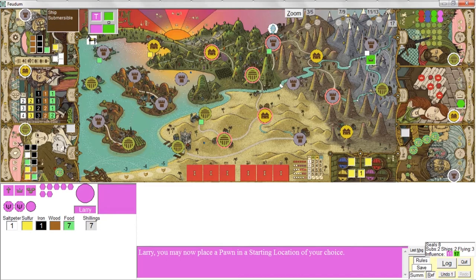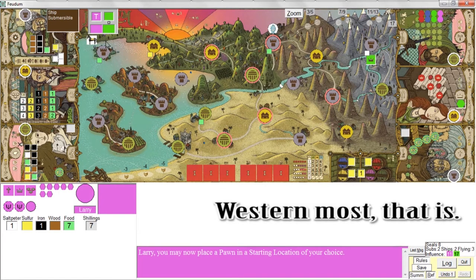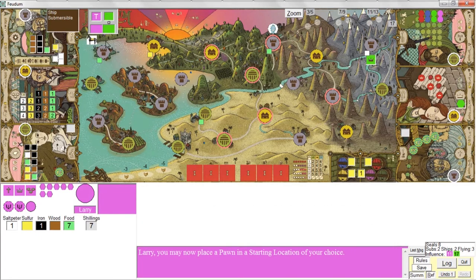Then you roll the Fate Die and the progress die twice to determine where the behemoth should be placed — in this case the northernmost location in the Badlands — and where the Queen's horse should be placed — in this case the northernmost location in the sea area. These are the three pieces that initially get placed on the board, aside from all the goods placed as part of standard setup, along with the location tiles.